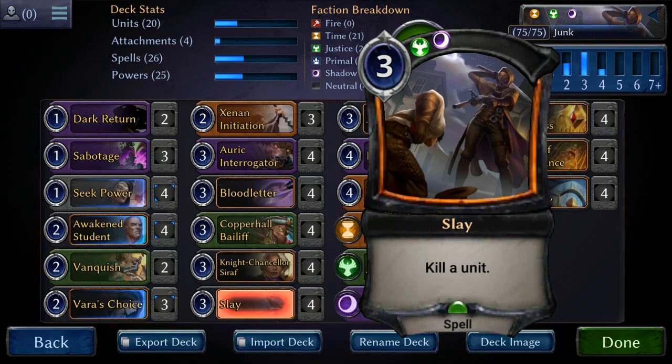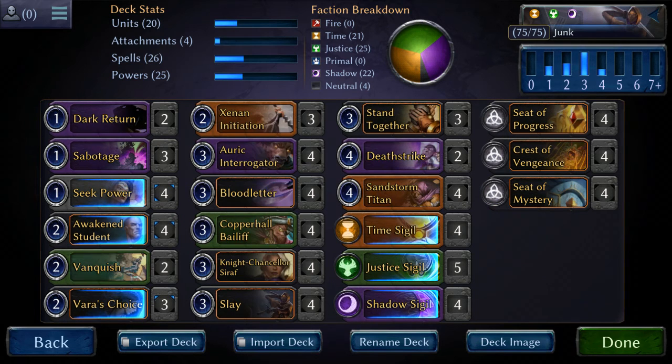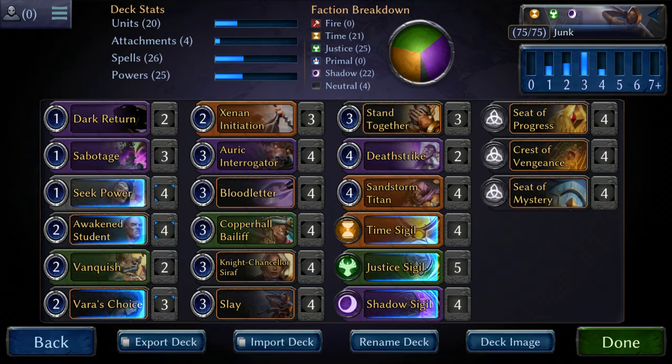Force Slay — one of the best removal spells in the game. And then we're splitting the Death Strikes and Vanquishes: the Death Strikes are in there for the fastest instant speed, and the Vanquishes are in there for the mana efficiency.